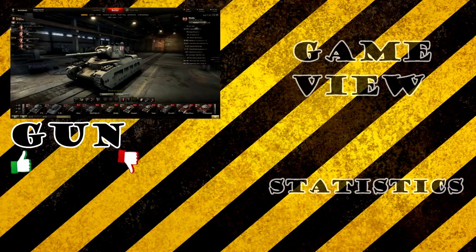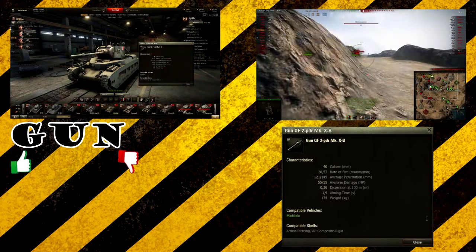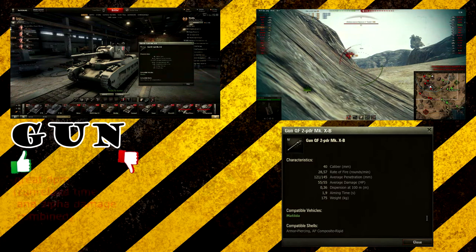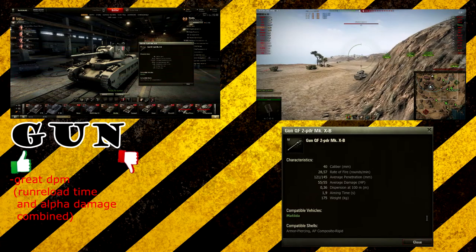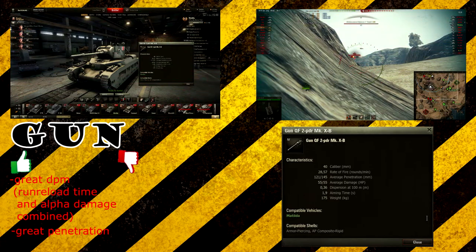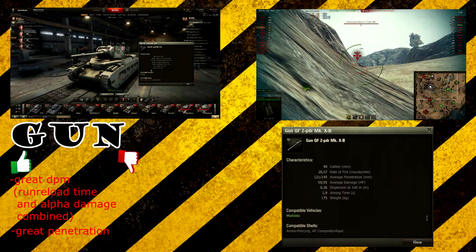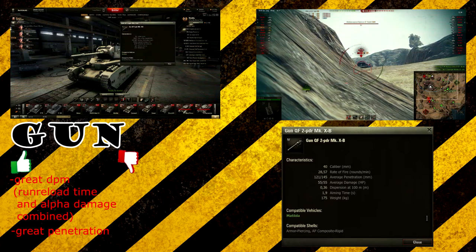Let's now take a look at the gun. As you can see, the Matilda has a 40 millimeter gun — that's the caliber. It has an astonishing rate of fire of 28.6 rounds per minute, which is absolutely insane. It has incredible penetration for its tier: 121 millimeters — one millimeter more than the KV-1. And every shot you fire has an alpha damage of 55, which is just insane.